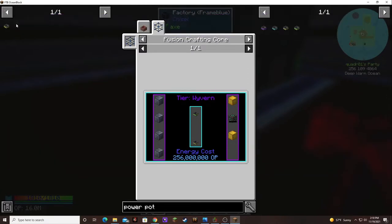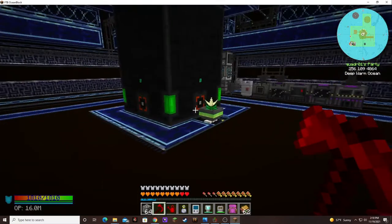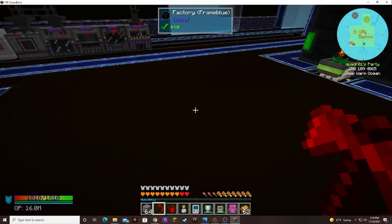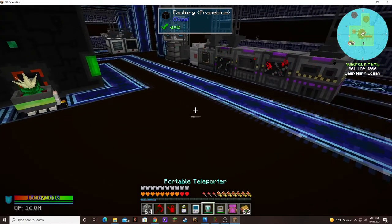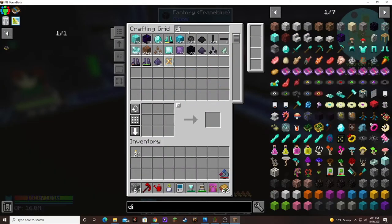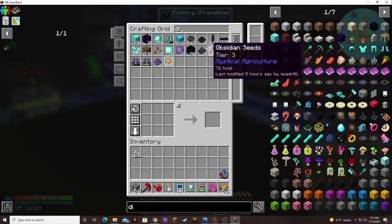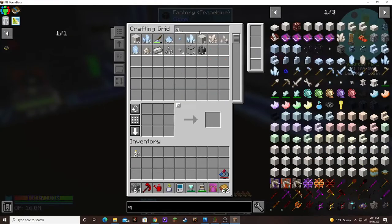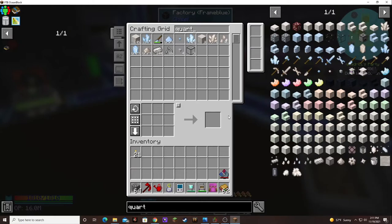We finished with our raw neural processor and we added the recipe, so now we can make as many as we need. I didn't auto-craft that because that is 1,500 diamonds and I don't want to — we're down to like 5,900. We also cut in half our nether quartz.